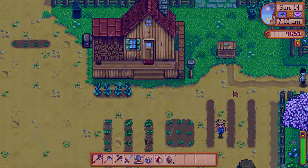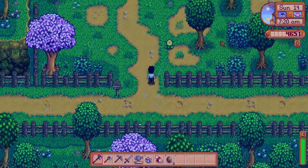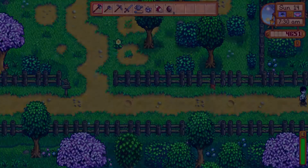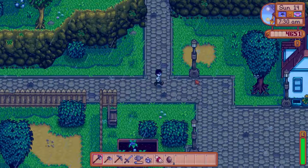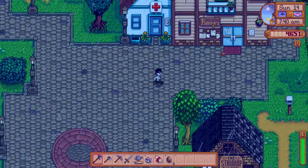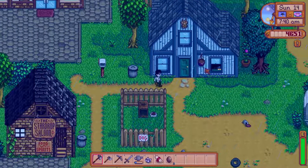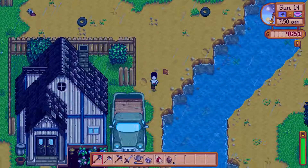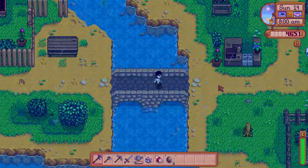Let's go ahead and get started with our day. We'll go to the blacksmith and get these geodes processed, and then we'll figure out what we want to do. We might do some fishing today because I don't think we've fished yet. We got the fishing rod from Willy back in episode 2, but we haven't really put it to any use yet. So let's get our geodes checked out.